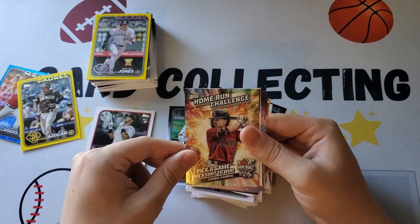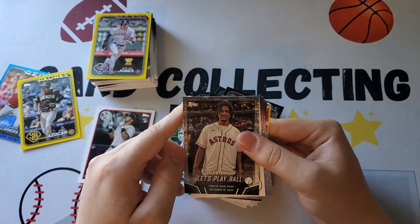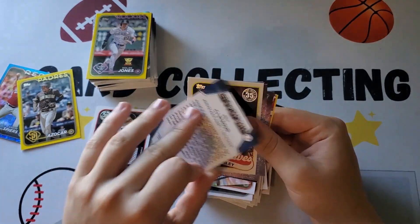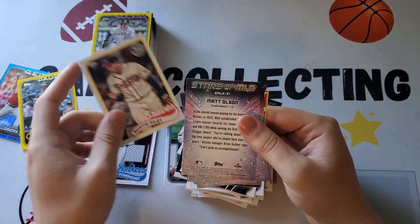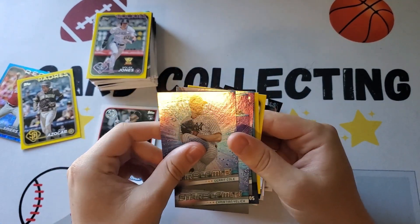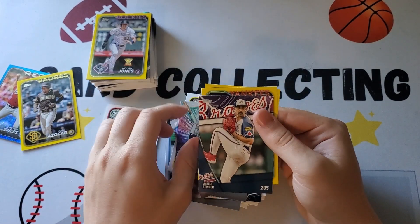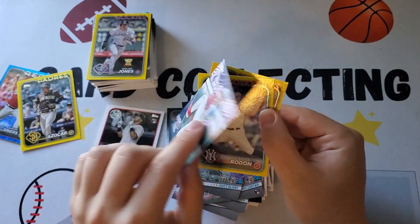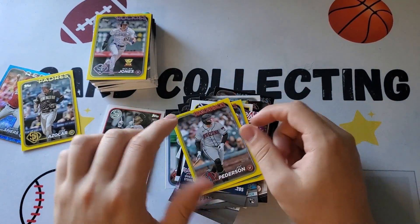All right, you got a home run challenge — home run challenge. CJ Stroud — not an auto, but it's nice, it's worth a couple dollars. That's a cool card, from when he threw out the first pitch, I think. Austin Riley. Got a bunch of Stars of the MLB — Terry Cole, Kevin Yellich, Evan Carter, Matt Olsen, Spencer Strider. That's an insert series. You got your yellows: Rodon yellow and Schrock Peterson yellow. Not bad in there.